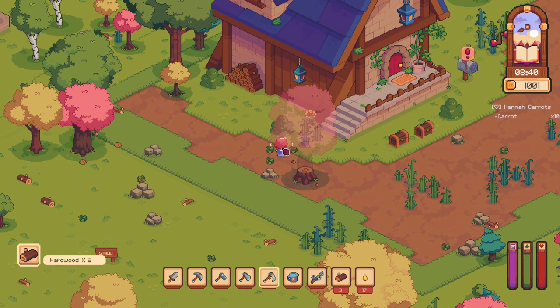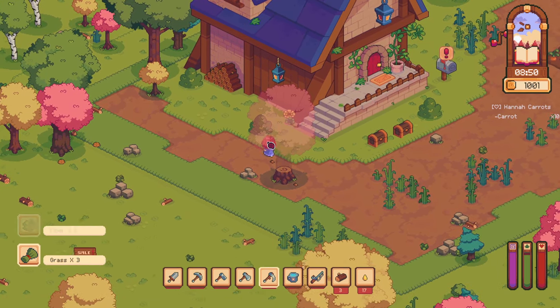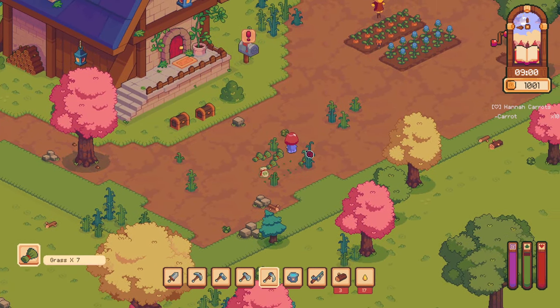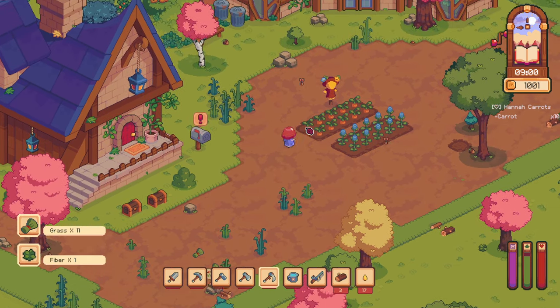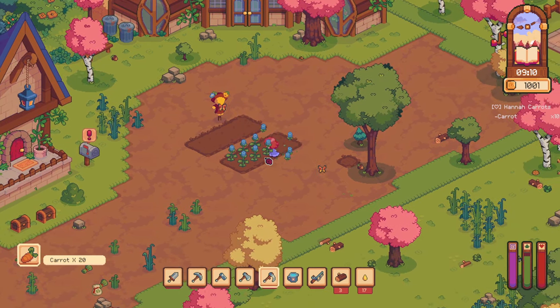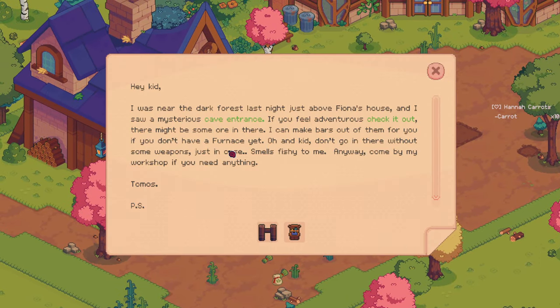I wonder if this is the fiber — looks like it. Yep. Those look done. Oh wow — so we get way more than we planted for carrots. 'I was near the dark forest last night just above Fiona's house and I saw a mysterious cave entrance. If you feel adventurous, check it out — there might be some ore in there. I can make bars out of it for you if you don't have a furnace yet. And kid, don't go in there without some weapons just in case.'